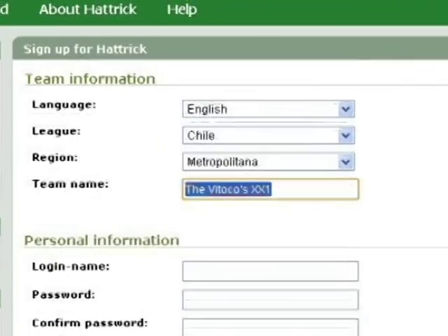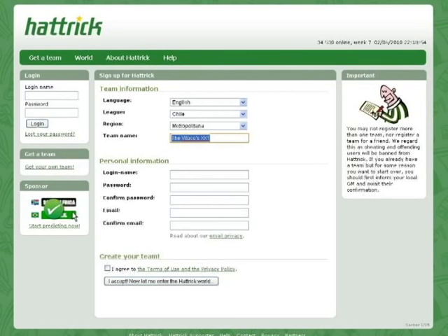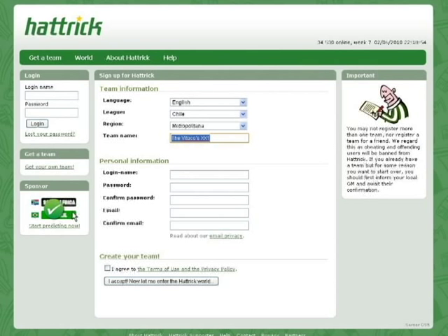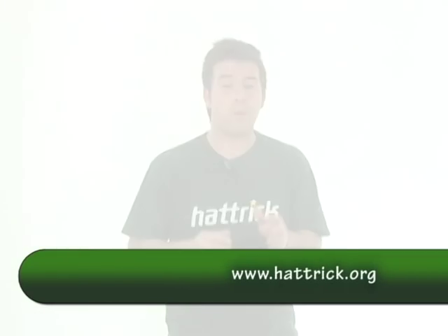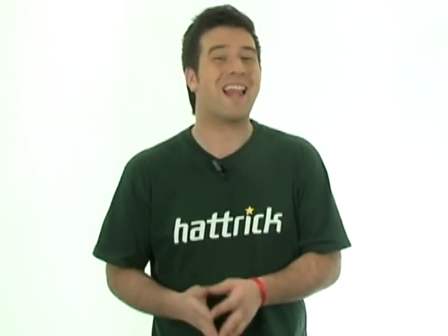Fill out the form. The rules say that you should open an account in the country where you live. Follow them, otherwise you'll get in trouble with the web administrator. In special cases, you can always contact the Hattrick staff. Pick a region, province or state. Create a new name for your team. Your name must be unique. If the name has been chosen before, the system will let you know. Remember, offensive or discriminatory names are not allowed.